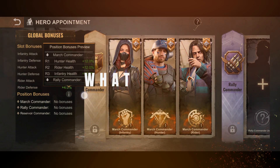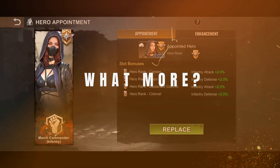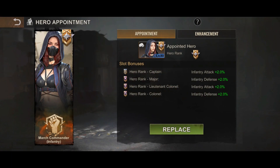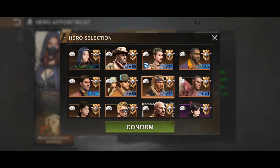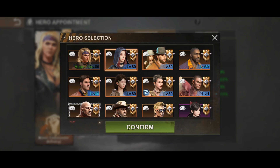So what do you need to know? At the start, the march commander slots will be available for you to assign your heroes. Select your best infantry, rider and hunter heroes. If you want to replace them, so far I am able to replace them for free, without the need of any materials.